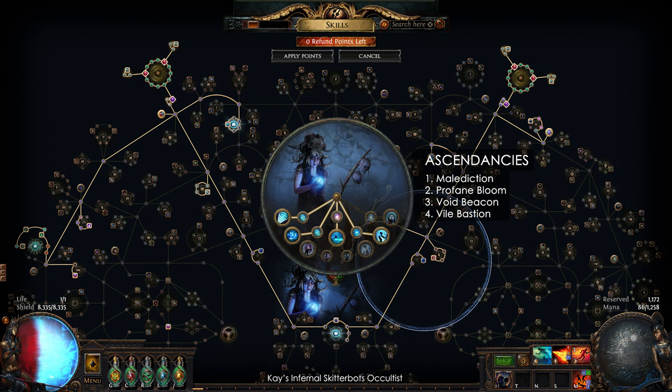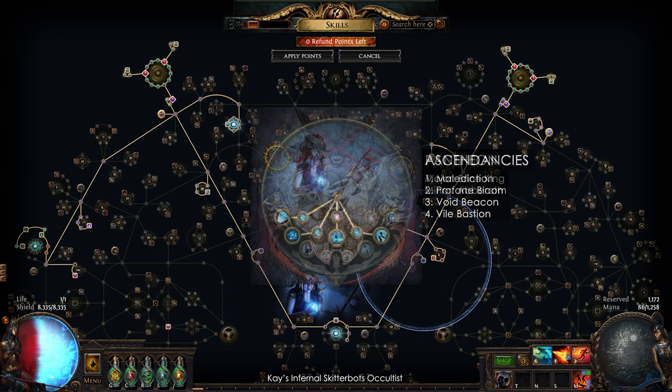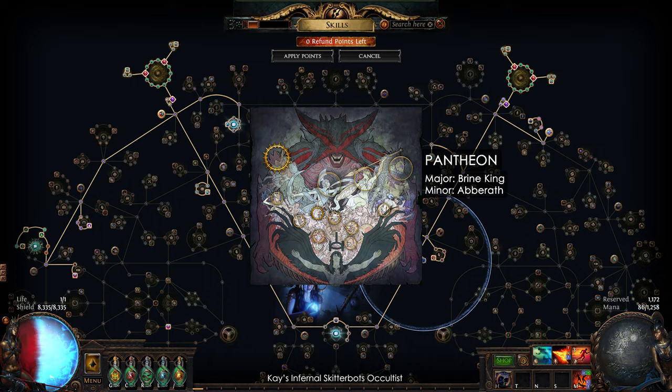The ascendancies are Malediction for the extra curse, Profane Bloom for the explosions, Void Beacon for debuffs, and Vile Bastion for stun immunity and energy shield regeneration. Pantheons are the usual Brine King for freeze and chill immunity, and Abberath for burning ground.